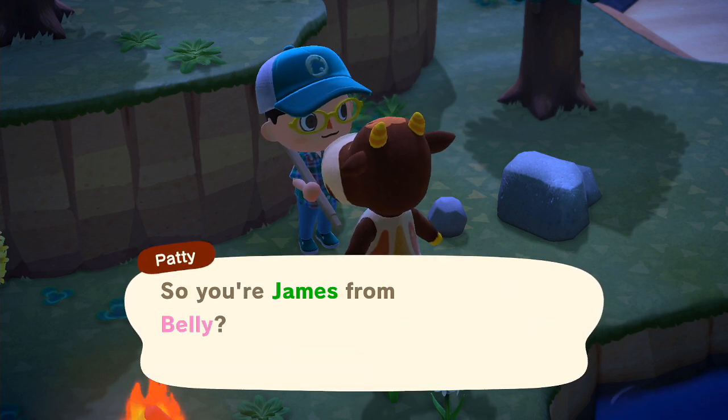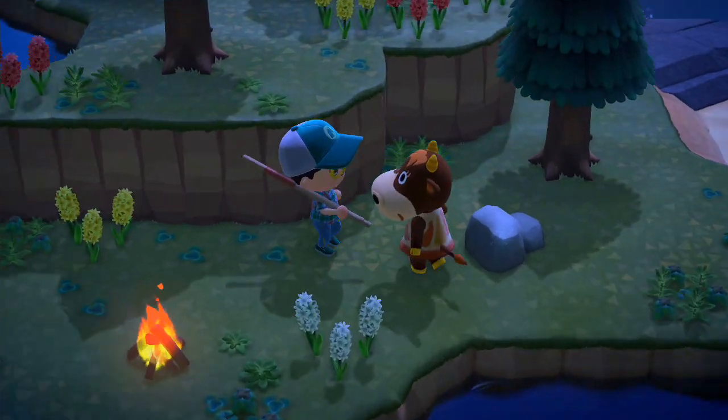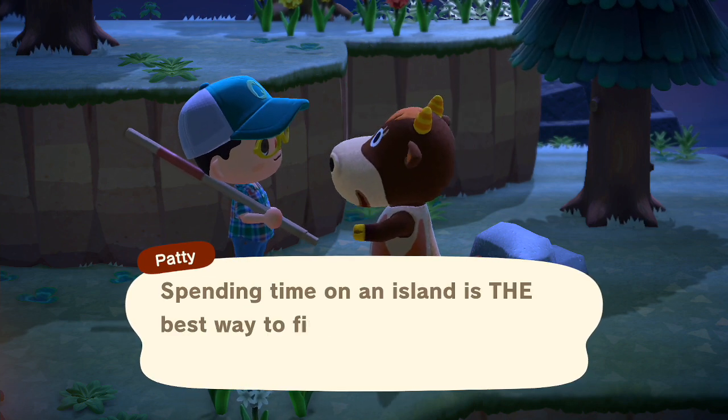You talk to them and they'll say some nonsense and tell you about themselves, but then you've got to talk to them again, and then you'll be able to invite them to your island.